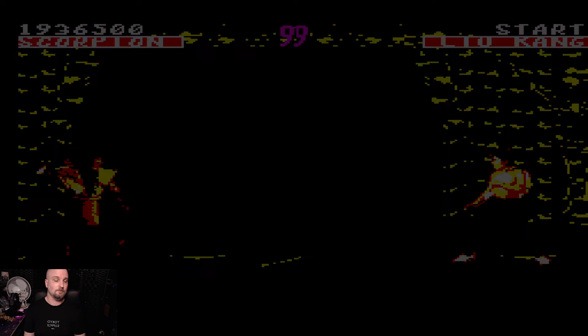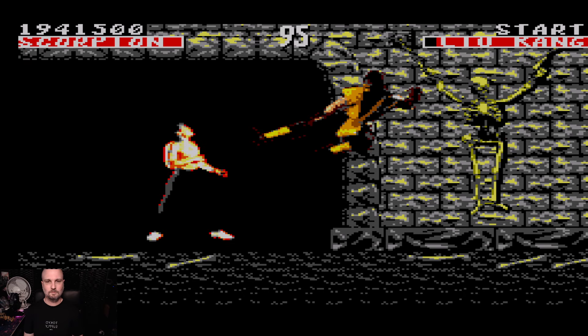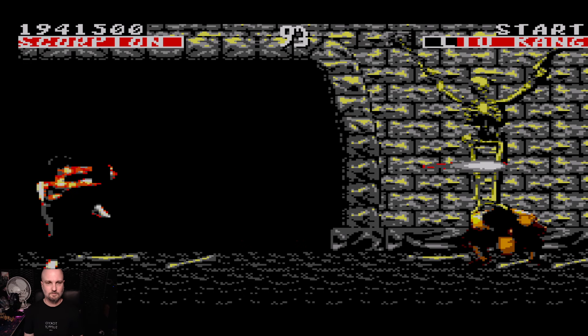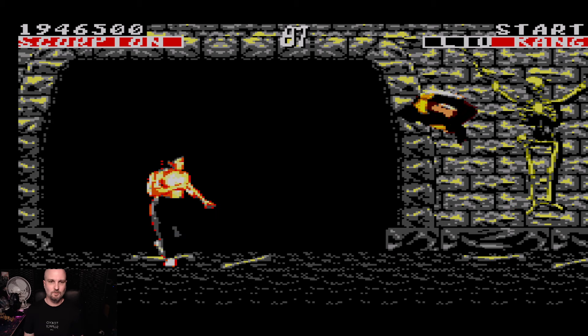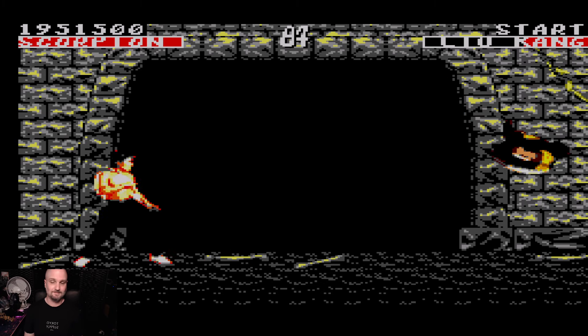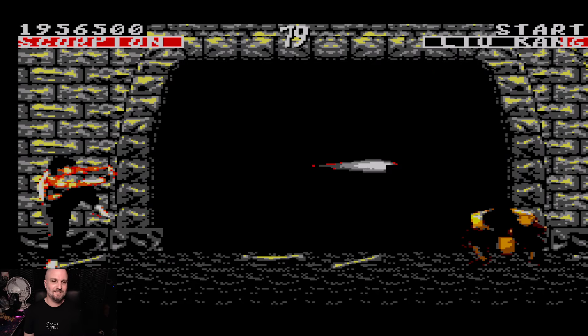At least in the Mega Drive and other versions of MK1 you can get in position, jump, and just tap up, up and it'll register. No color on Liu Kang's fireball either.